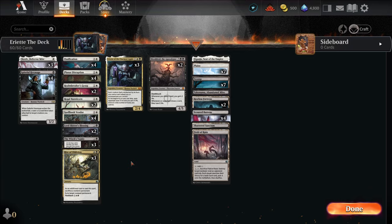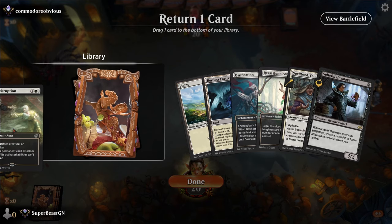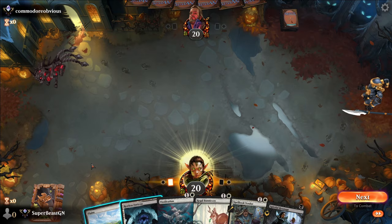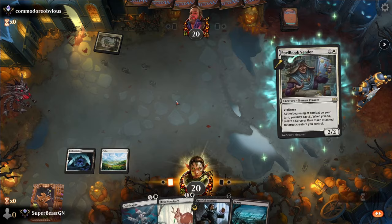This opening hand is not great. We're going to go ahead and keep it. We've got a Bunnycorn. I think I like the Ossification better than the Planar Disruption. We can Spellbook Vendor on turn two, and then turn three we can Spiteful and then pay the 1.